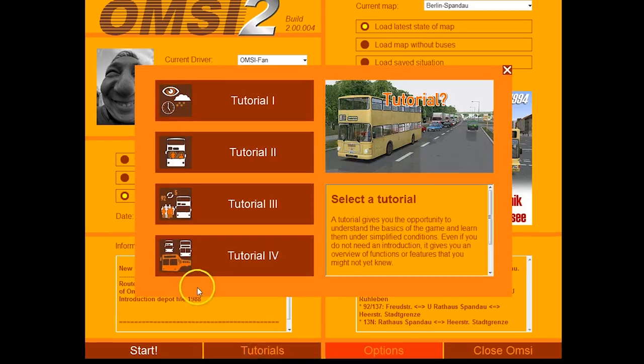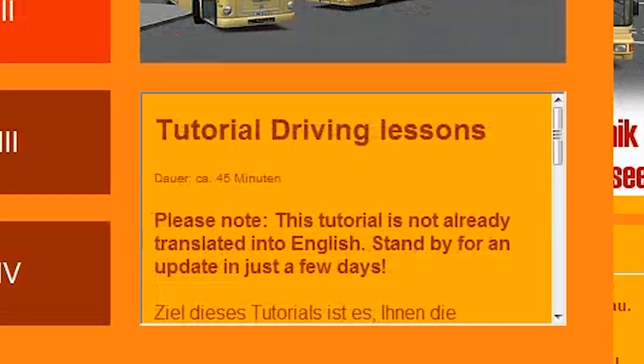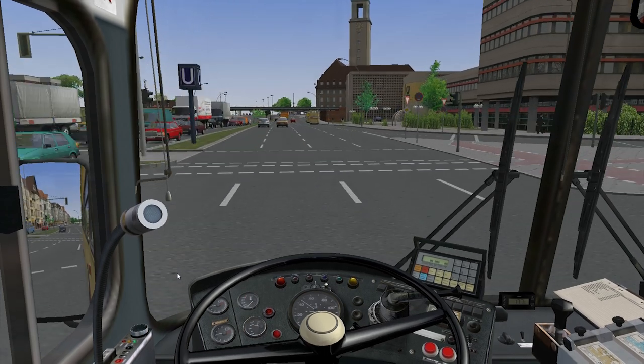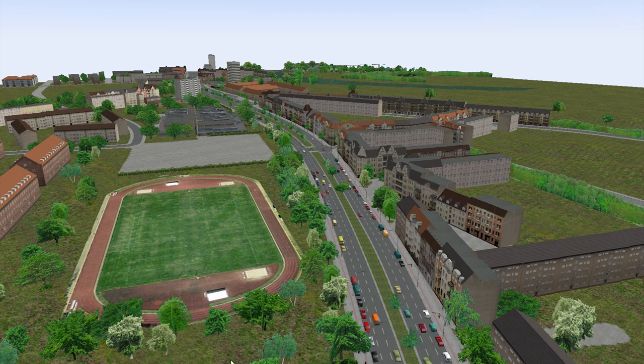The game does come with some tutorial modes, but they're really confusing and some of them aren't even translated into English yet. One of the really different and interesting things with OMSI 2, however, is how the game world operates as a persistent place. You end up with a simulated version of Berlin, along with the key bus routes, crammed inside your computer.